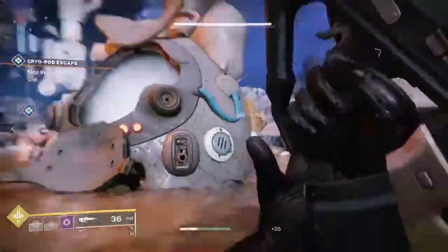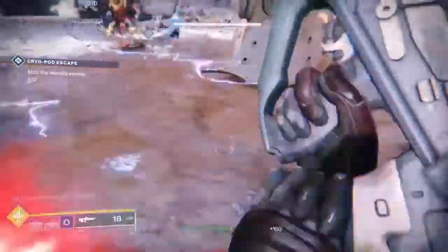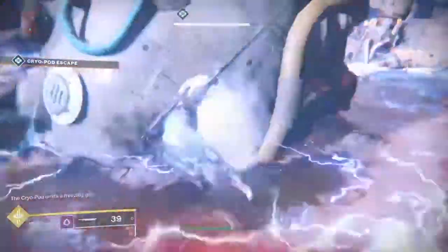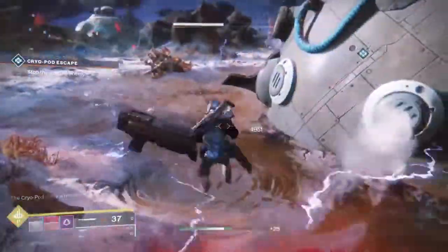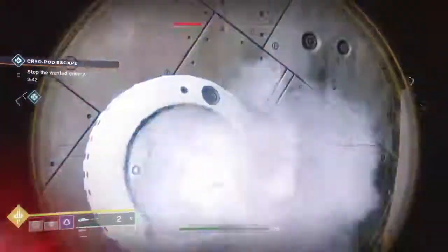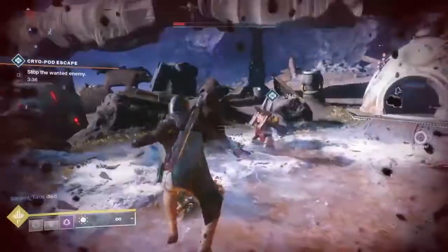You're going to need to hop around, get to higher ground, or get out of there. There are vents on the sides of the cryopod that are spewing this gas — you need to take out the ones that are spewing the gas. Once you do that, an orb of light will appear. Grab the orb and chuck it at the wanted enemy. You can hit it on the ground around it or hit the enemy itself — whatever is fine.